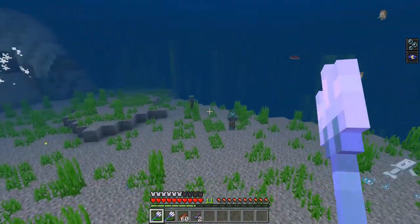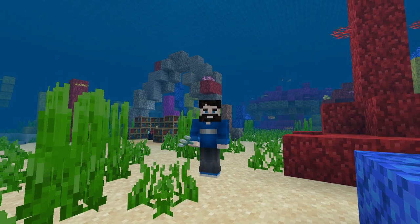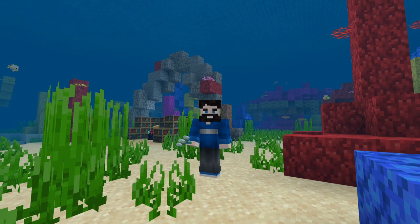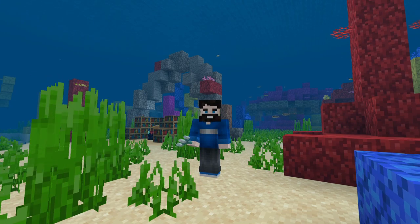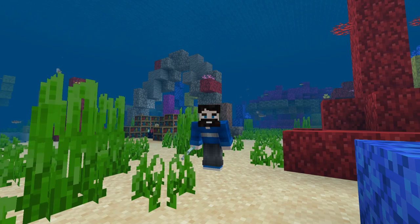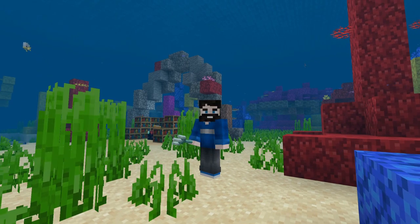In Java Edition, Impaling works great on aquatic mobs. However, in Bedrock Edition, you can also use it on mobs and other players. Just take it from me — don't go start a fight with someone in fully decked-out diamond gear unless it's raining and you've got Impaling 5. Then you're unstoppable.